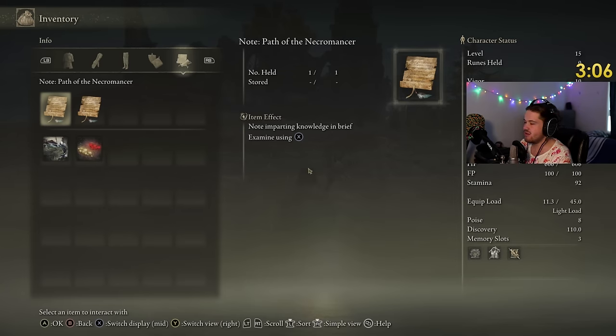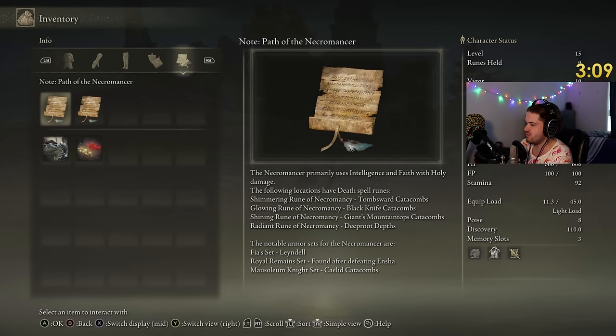We'll start off strong like we have with every single one. We go straight for the Shimmering Rune of Necromancy at Tombsward Catacombs. We'll go get the first Rune to get some more spells.